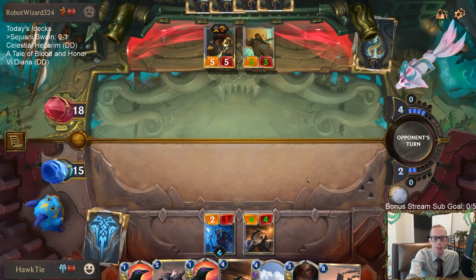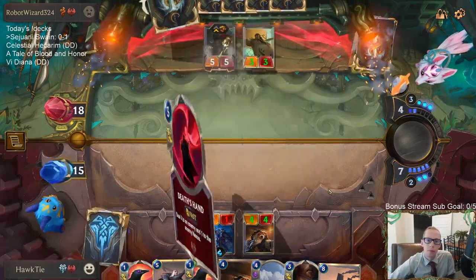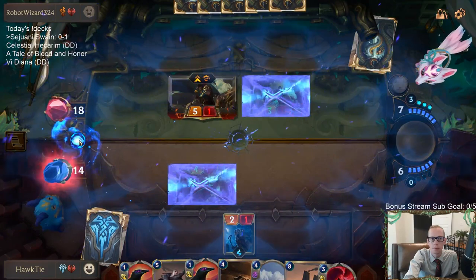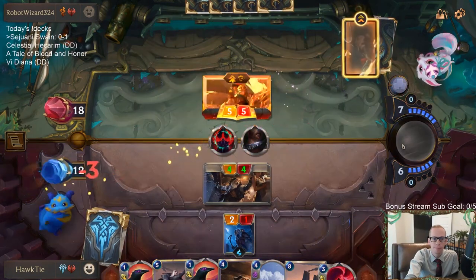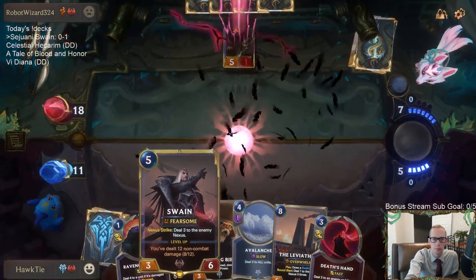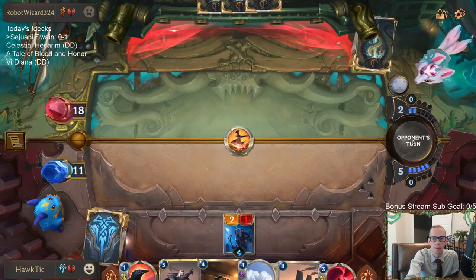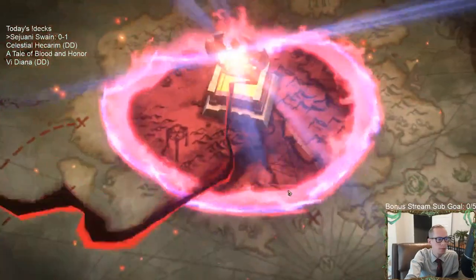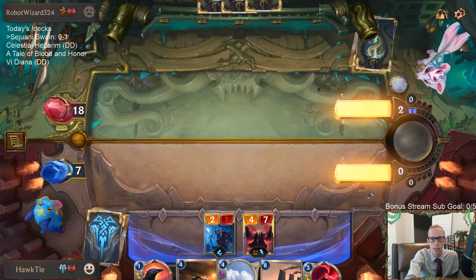We're not really trying to push damage — this is definitely more of a control deck. I don't want to play Ruthless Raider and Avalanche together. That's a good draw. It's me taking one damage. I wanted to do that before playing Swain so that if they had another Noxian Fervor, we could respond with Ravenous Flock.